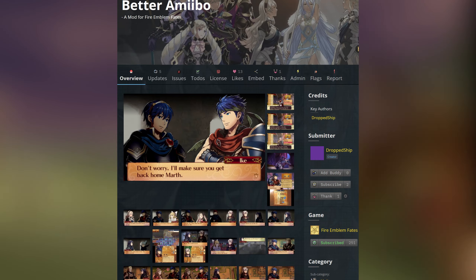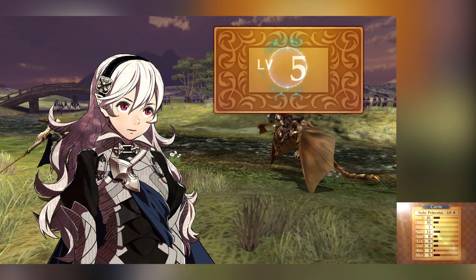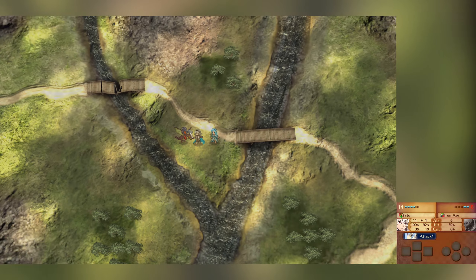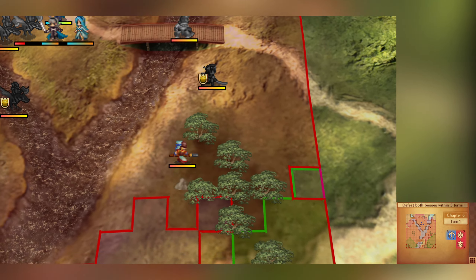Next up is the Better Amiibo mod by Drop2Ship. This is a mod that fleshes out the amiibo characters by making them actual characters. They now have personal skills, death and level up quotes, boss conversations, recruitment, supports, and even endings.